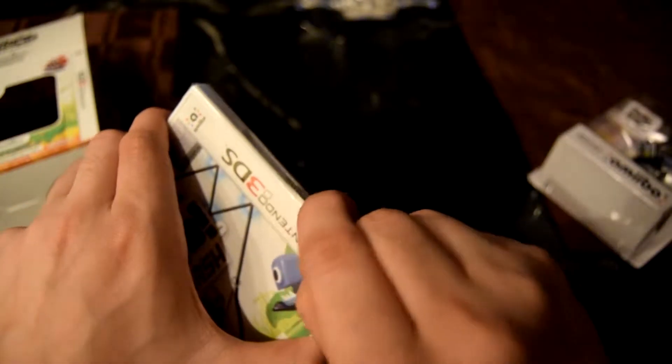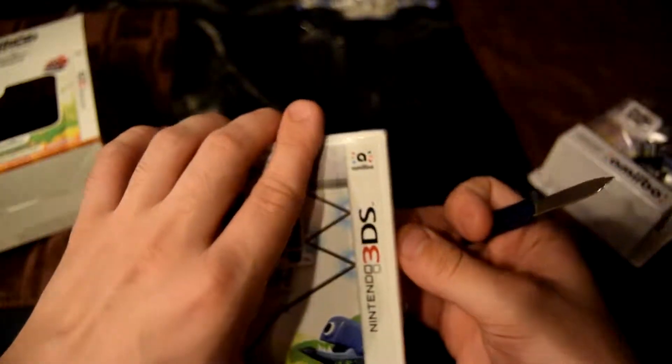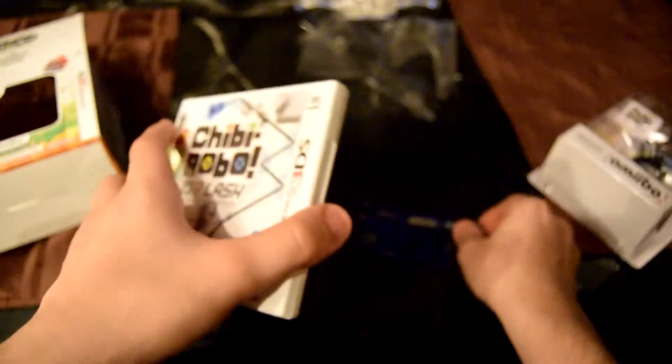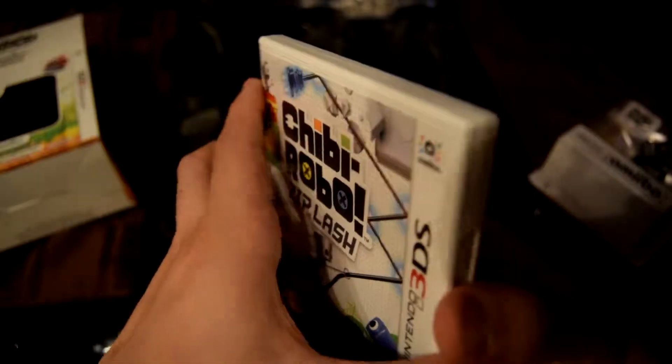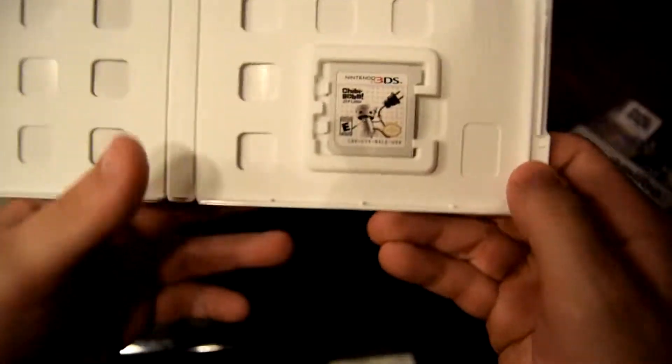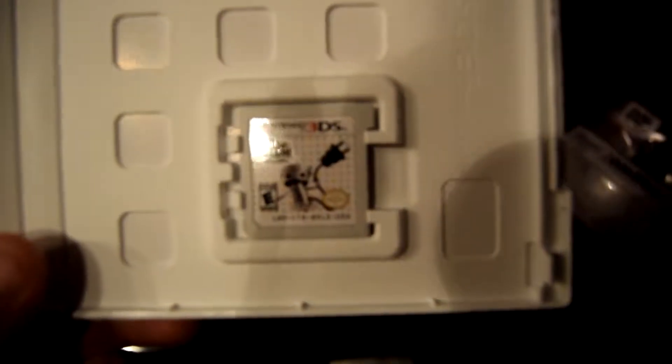I'm going to open it up. There's no Club Nintendo anymore so I don't have to worry about that — unless there's DLC, which I'll redeem right away. The box actually says amiibo support, I don't know if that's new or not. Let's open this up, take off the plastic, put the knife back — and it comes with a shitty manual that these things always come with, and here's the game card.